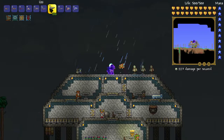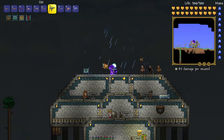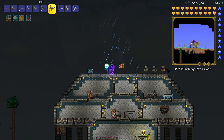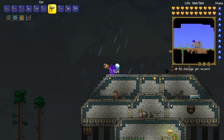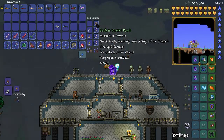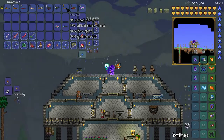The Uzi is gotten from Angry Trappers in the Jungle at a one percent chance drop. Let's fire it - look at that, it fires high velocity bullets so they're hard to see on screen. If we wait and fire once, we get 40 damage. It gives you high damage with high velocity bullets.